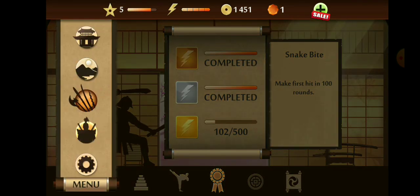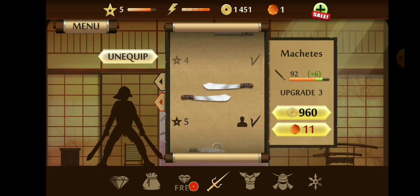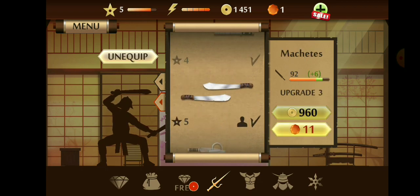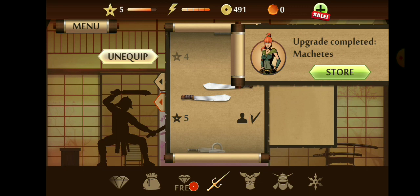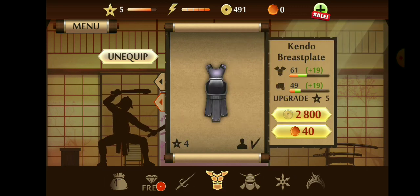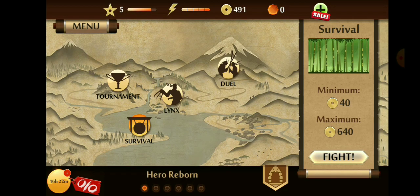I'm going to claim my achievements — already claimed. I'm going to upgrade my machetes; it sounds more dangerous than it needs to, but I'm getting them to the max. I have no other money to upgrade other equipment.